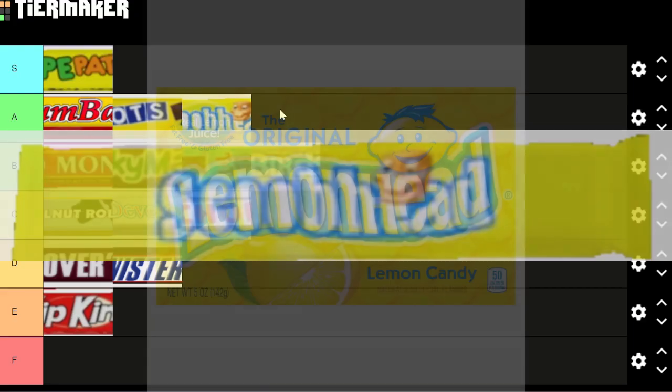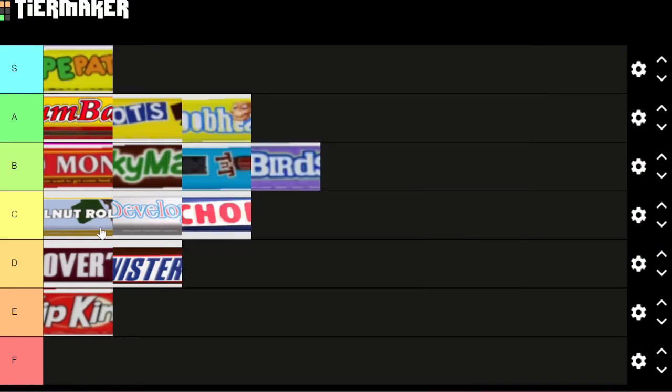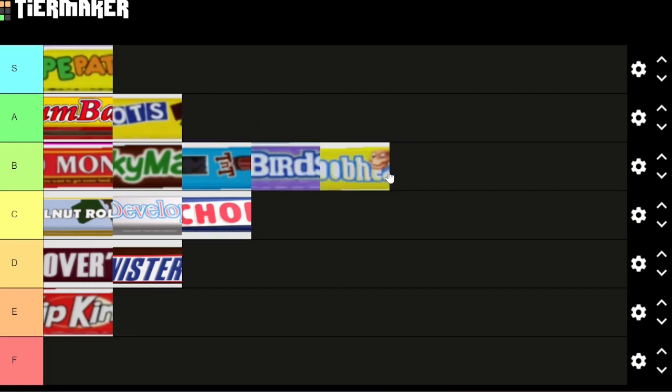We started with the 2018 bag, skipped a year to 2020, and now we're in 2021. Scoop Heads is a play on Lemon Heads — I had to look that one up because I didn't understand the reference at first. But the scoop head is an actual thing in the game and I think it's pretty darn creative — I'm going to put that in B tier.